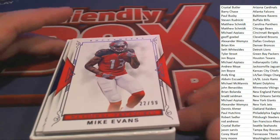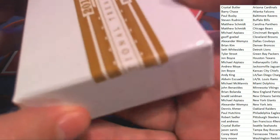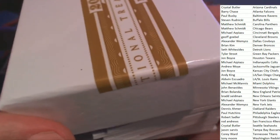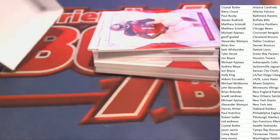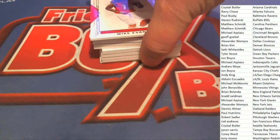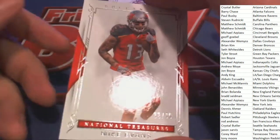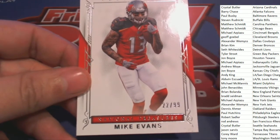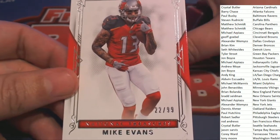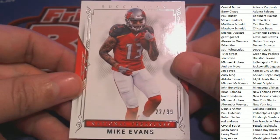Is Mike Evans, 22 of 99 — Mike Evans. Nice, Mike Evans. And let's see what we can see in here. Here it is, right here, 22 of 99 Mike Evans, Tampa Bay Buccaneers owner. Nice hit with the Mike Evans.